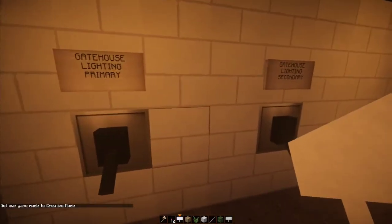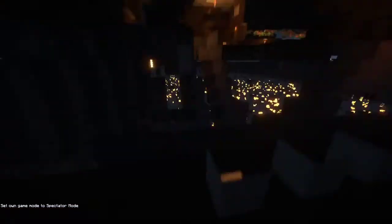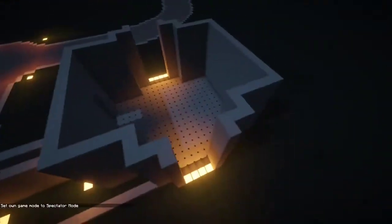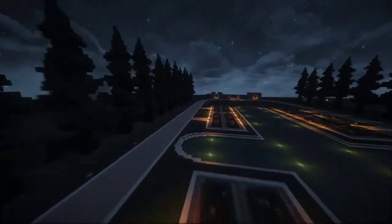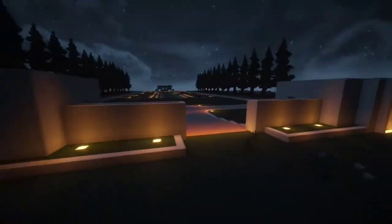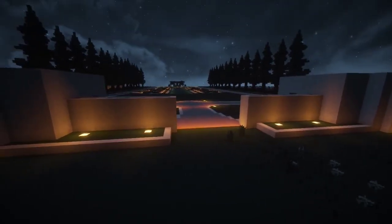The last two things are gatehouse lighting primary and secondary — those are the gate houses way in the distance. I'll turn them on and show you once I get there. It's kind of like the same thing as the windows on the first floor. I eventually want to add a Redstone circuit going around the whole house. There's a primary and secondary setting with little lights, and where the flower beds will eventually go, there's nothing there yet but I will add things.